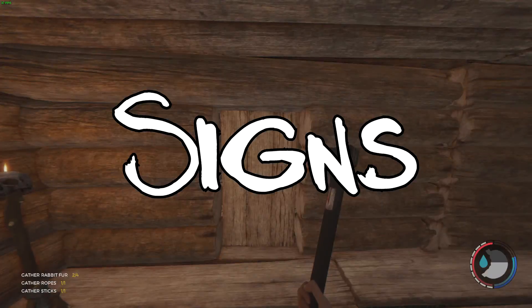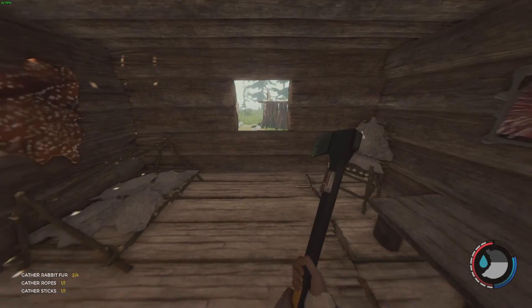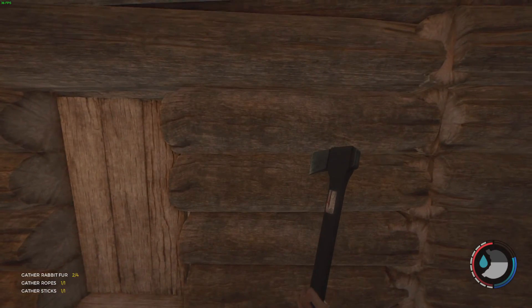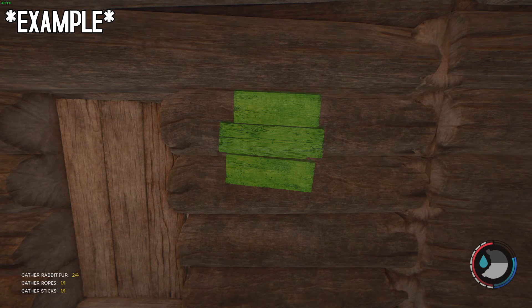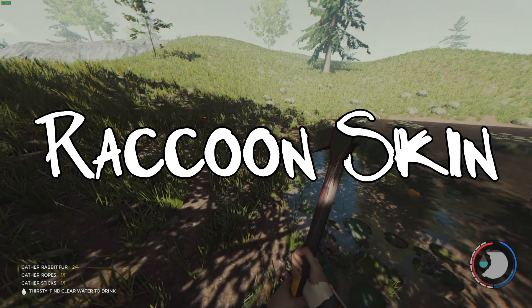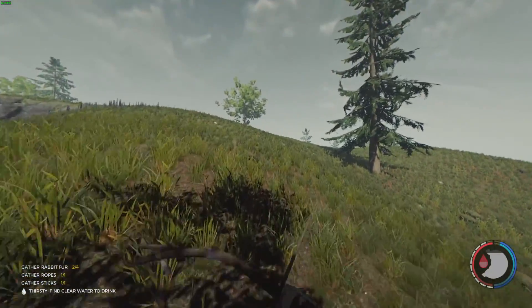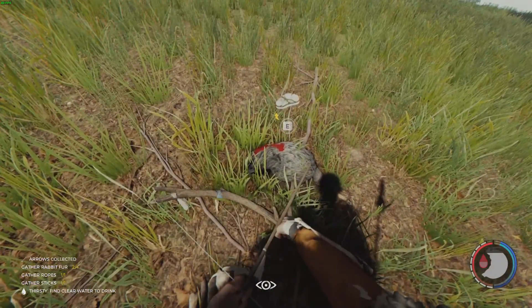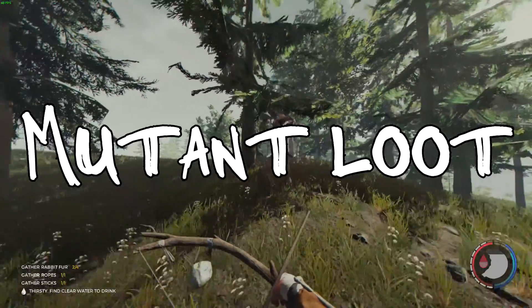Number eight: craftable signs with writable text. A lot of other survival games have craftable signs that you can write text on. If we had signs, we could put them on the front of our bedroom so we can differentiate which bedroom is owned by who, or maybe put signs in the wilderness to warn other players of dangerous areas. Number nine: make raccoon skin. This pretty much applies to other animals as well. Raccoons currently don't give anything other than meat. It would be cool to have raccoon skin so we can replace rabbit skin in some builds or crafts.